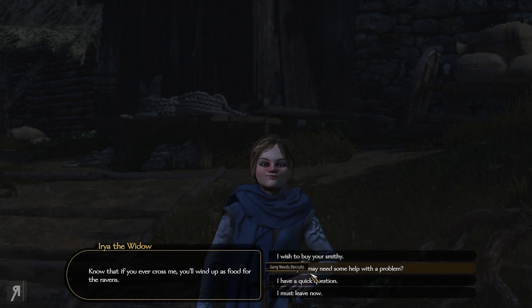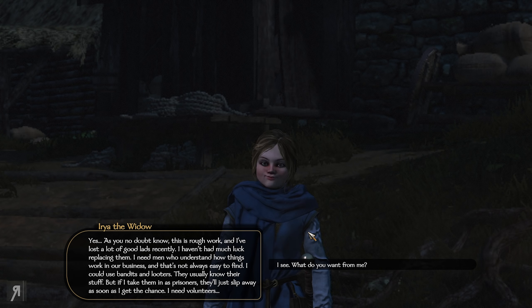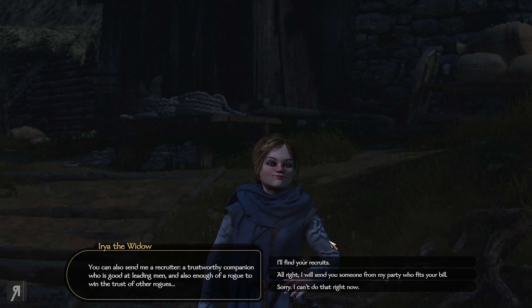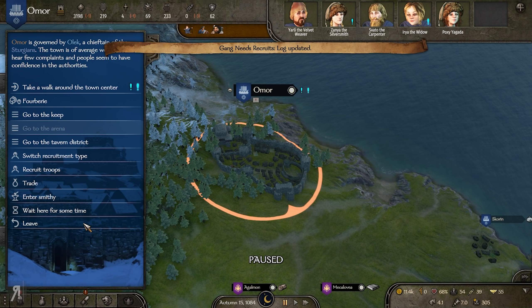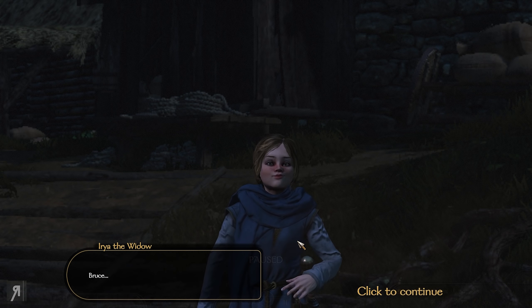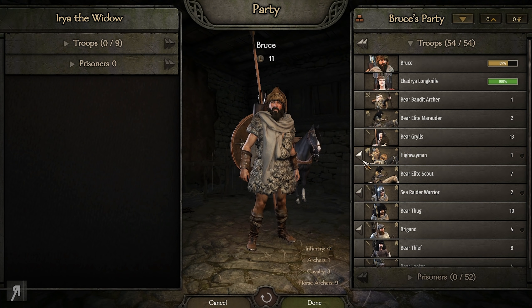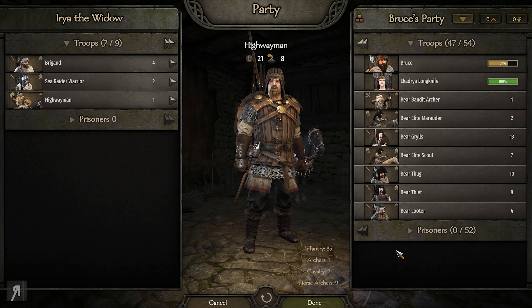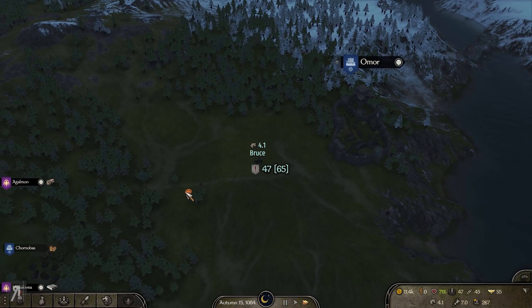She says she needs men who understand how things work in the business, and that's not always easy to find. She could use bandits and looters, but if she takes them in as prisoners, they'll slip away. She needs volunteers. So she'll give a bounty for each one that signs up. The quest is to bring nine looters or bandits you've recruited into your party. I do have some brigands, sea raider warriors, and highwaymen, but the rest are all custom units, so I won't be able to give her all of them.